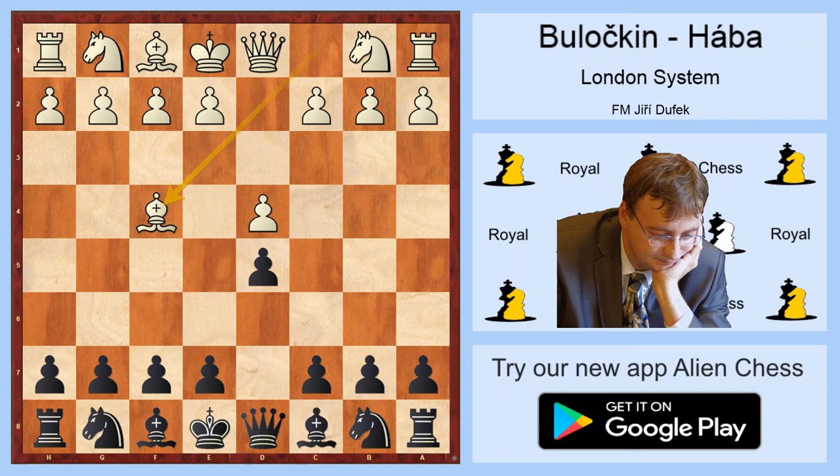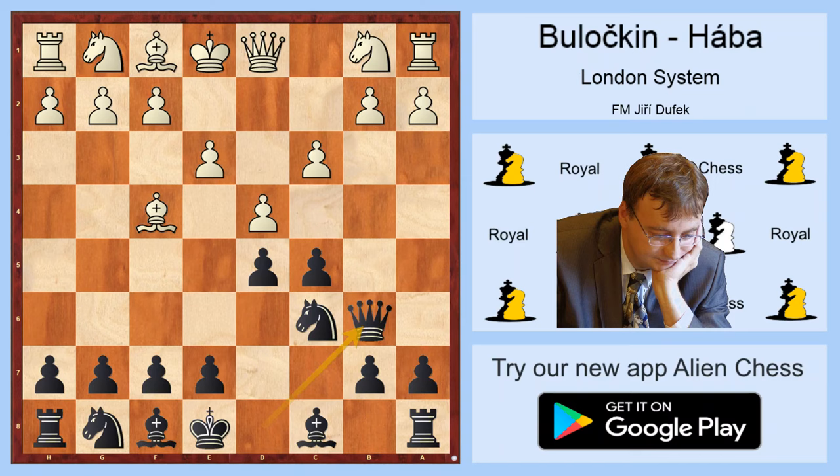The game started with d4, d5, bishop f4, which is the accelerated London system. White wants to postpone the development of Ng1 because he thinks this move can be played any time later, and he wants to slightly limit Black's choice for the next few moves. Then Black played c5, e3, c6, starting normal development, c3.